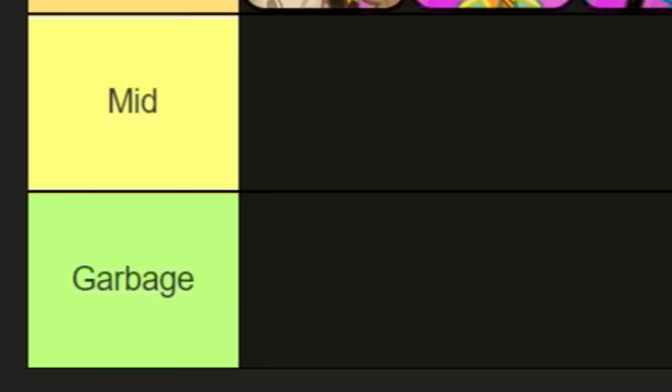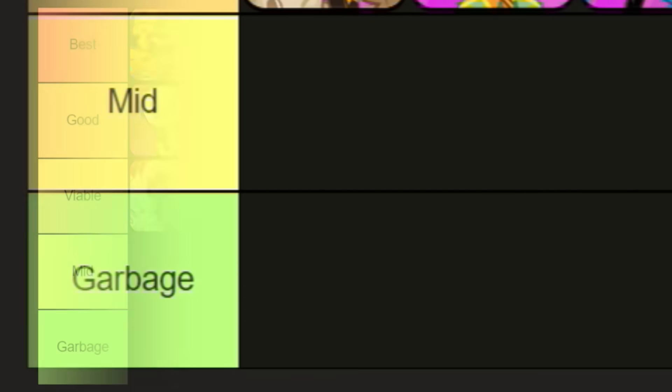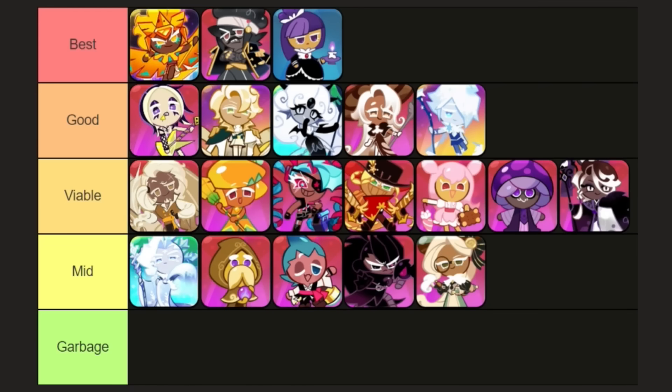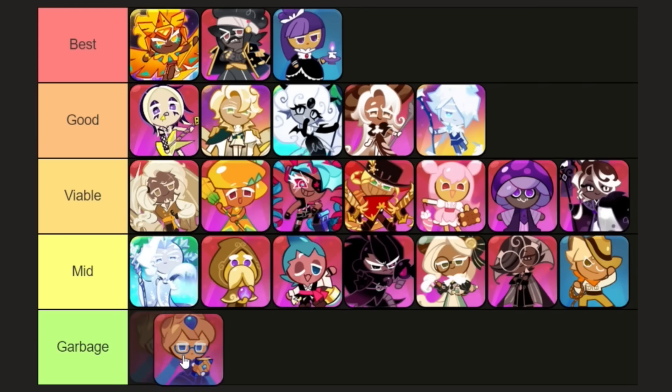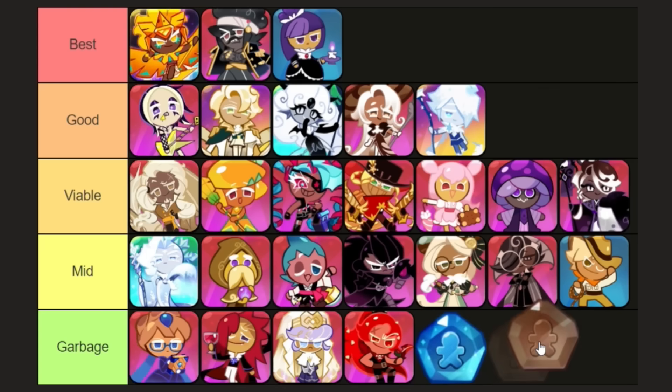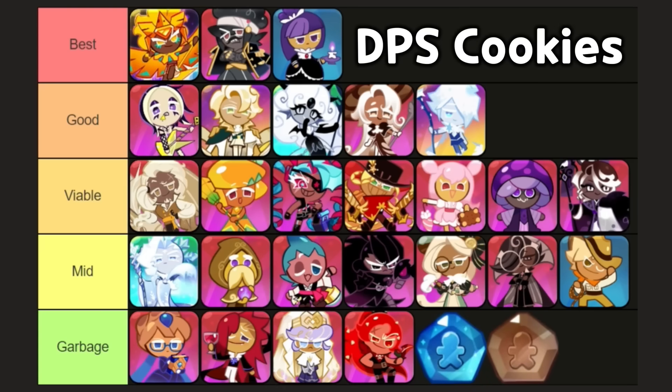There are two tiers at the bottom: mid and garbage. You don't want to use any of the cookies in these two tiers. Yes, even though Frostflop's a legendary, she still sucks. The rare Soul Stone represents all the rare cookies that aren't in this tier list, and the common Soul Stone represents all the common cookies. That's all for the DPS tier list.